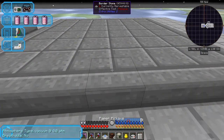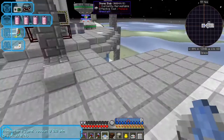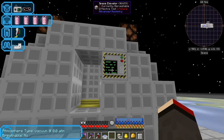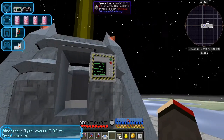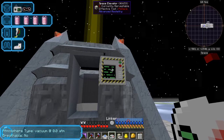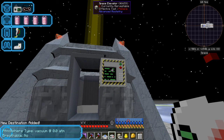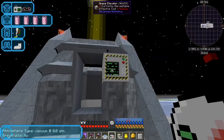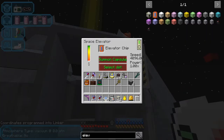I'll set it up like this, right-click and it forms again. Now we need to put the other elevator chip in here - it's currently empty. We take our linker and shift-right-click this, and it should add the destination. It says 'new destination added.' We can clear the linker by shift-right-clicking on a plain block, then shift-right-click the elevator again to program its coordinates into the linker. This elevator already has power, and the linker now contains two entries.